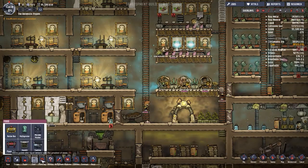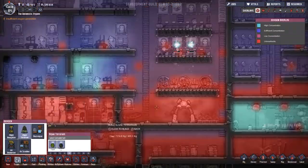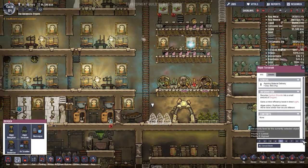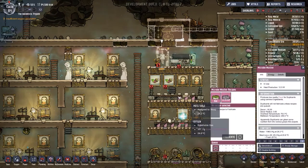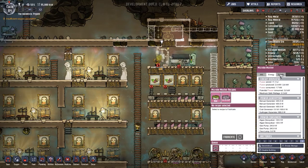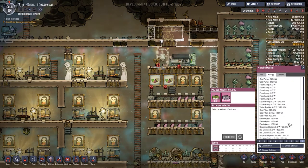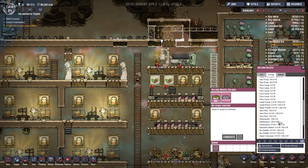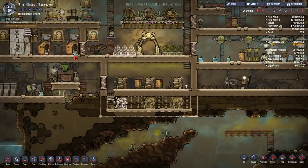Gold is only good for temperature management. Someone should fix the suffocation issue relatively shortly. Why isn't this carbon dioxide getting processed? That really annoys me. I'm going to put down three oxygen diffusers - someone should come along and make these work wonders for us. Let's sweep that too. Moving these up should help the situation.